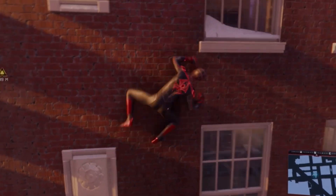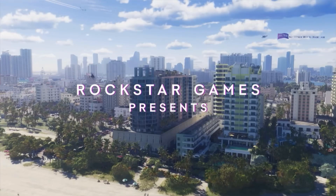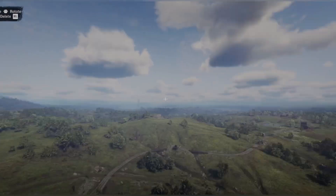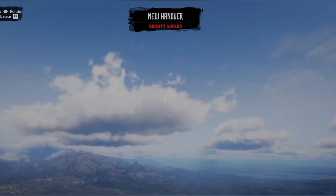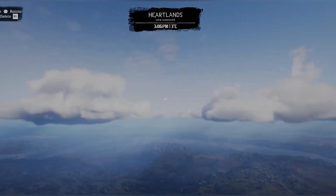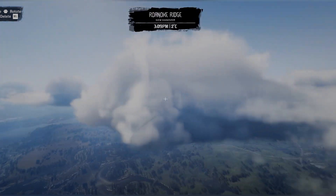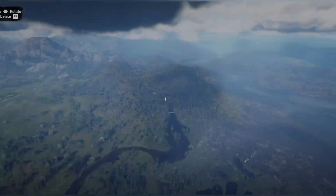We also see some familiar elements from RDR2, such as the volumetric clouds. These are not simple visual tricks or 2D billboards — these are fully 3D volumetric clouds capable of casting shadows on both terrain and on themselves. It's unclear if there have been any enhancements to this system since its introduction in RDR2.